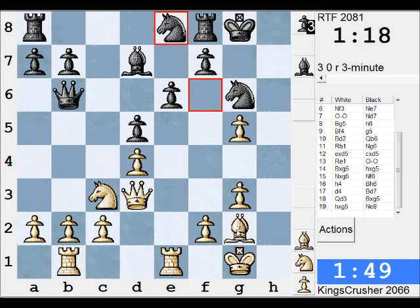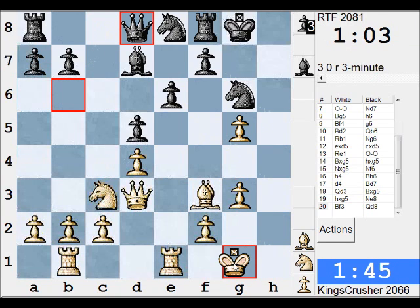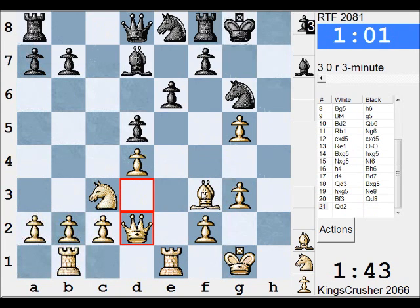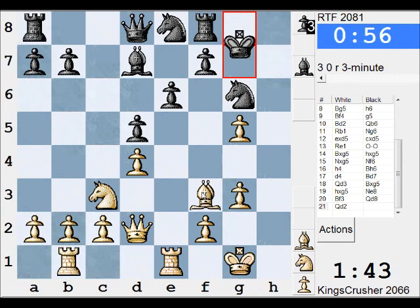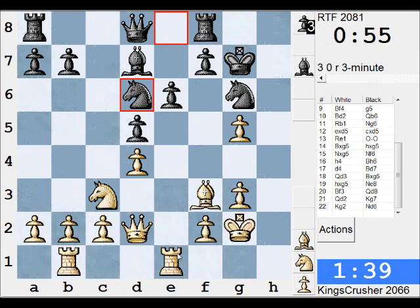Or just Bf3 or Bh3 — Bf3 and then use the h4. Why not that? I think I have something here for the bishop sack. It's a weakened King, get to the h-file. I might need to have played f4 — problem with Bf3. So it's going to challenge over there.